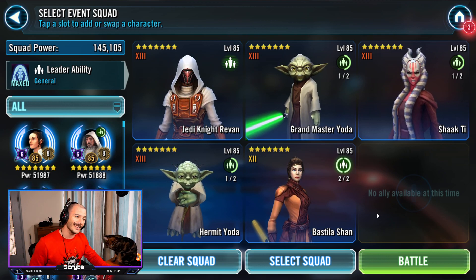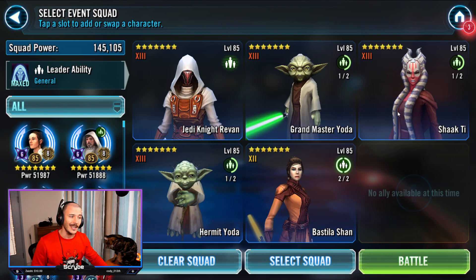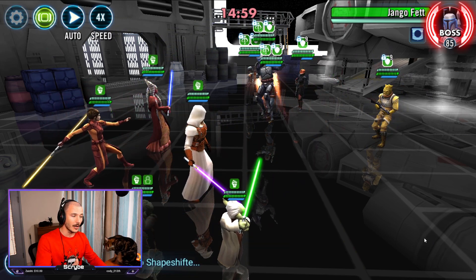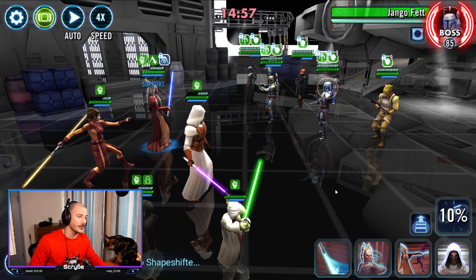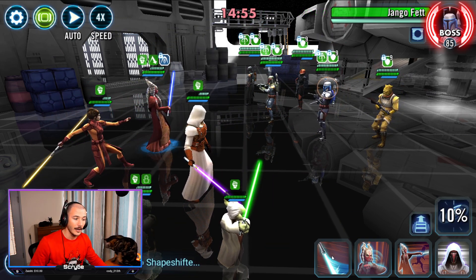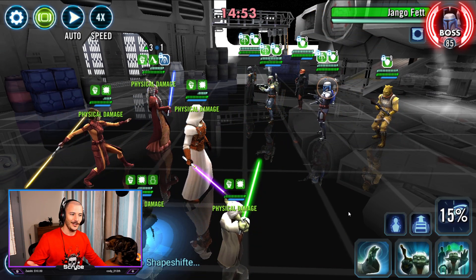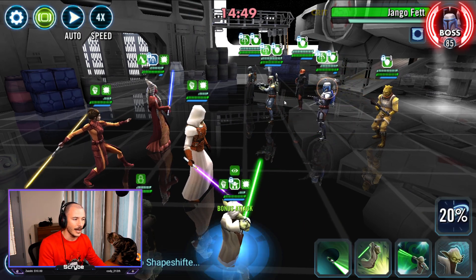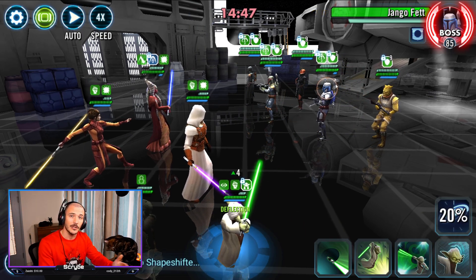The key aspects of this are Grandmaster Yoda and Shaak Ti. Every time Shaak Ti does a basic, she will apply offense up to all allies that don't currently have offense up. So if you start the game with no offense up, just go ahead and basic. Then I'm going to place Master's Training on GMY — if he attacks a character above 50% health, he gains 40% TM, giving him the opportunity to take a turn.